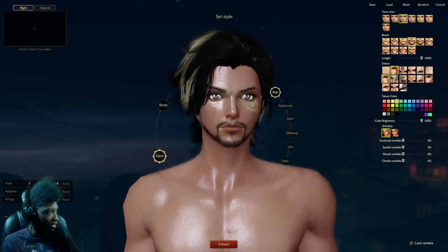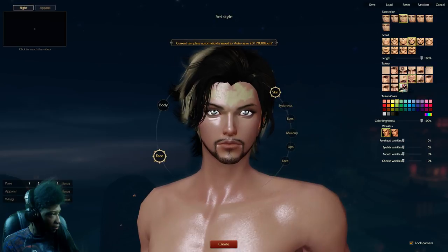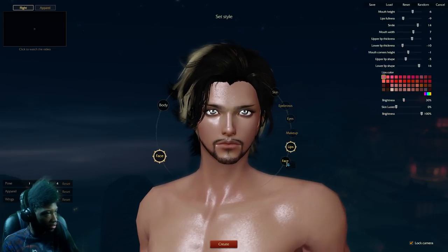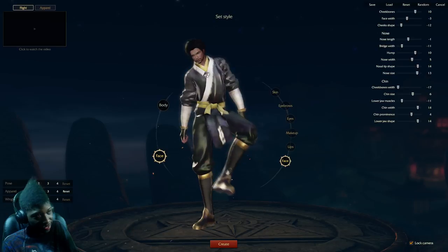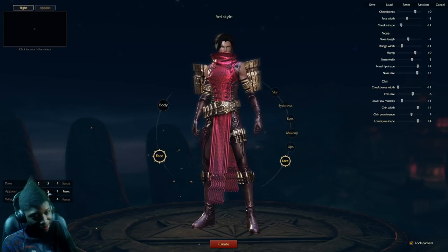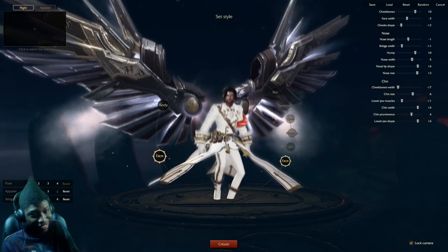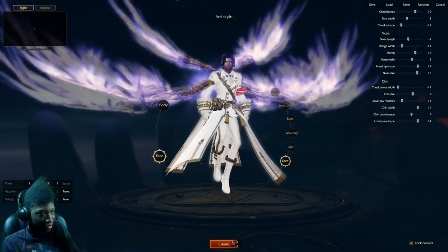We got some really cool tattoos — that's actually pretty dope, though we don't really need one. We got some faces, you can change your eyebrows, eyes, put on makeup, change your lips and your face. You can change your pose and appearance. The armor gives me a little bit of a vibe. You can also have wings as well apparently. Let's just get started.